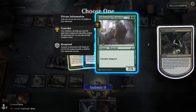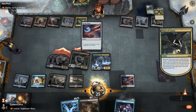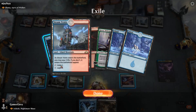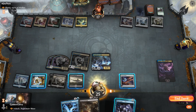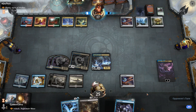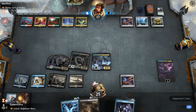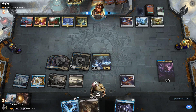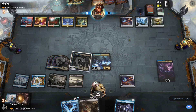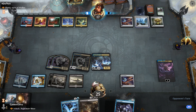Now I get... Frostlings! Nice, I'll take that. Frostlings is mine. I'm going to end my turn. Chromatic Lantern's there. You just keep exiling stuff and hopefully it hurts him. If you lose Thief of Sanity, that's okay — could be worse.